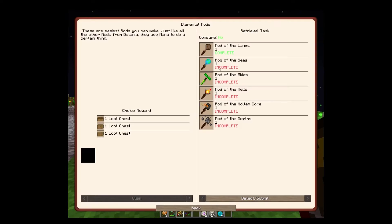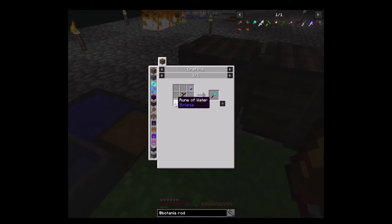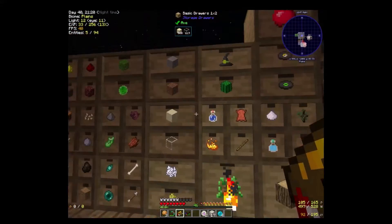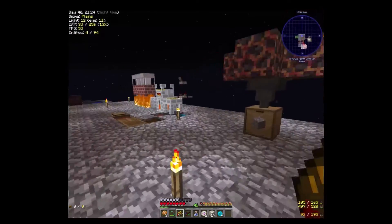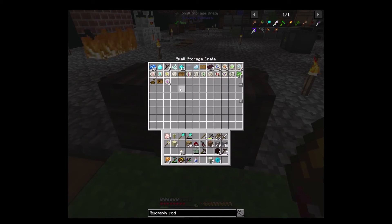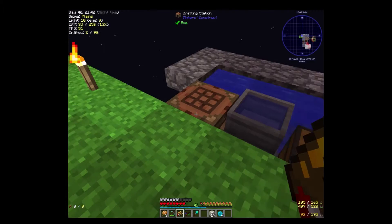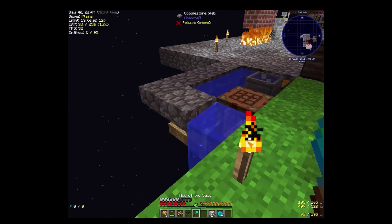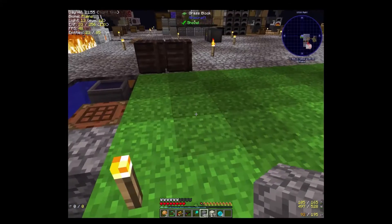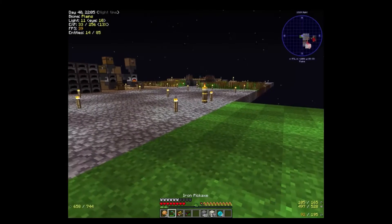Now what else do they want us to make? Rod of the sea. Let's go ahead and throw those in there. Water — and we can just basically do this. This one could be useful; it basically just makes water wherever you need it. I might keep that one just in case I'm doing something and need water. That actually sounds like it wouldn't be that bad.